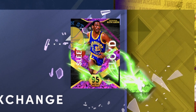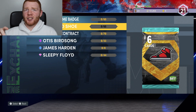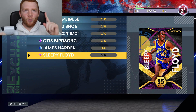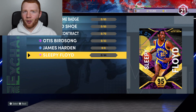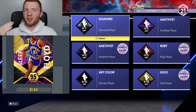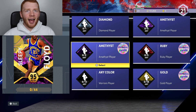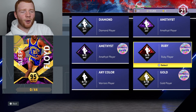You guys can see the man right there — it's Sleepy Floyd. That's the player I want to get. If you don't know how the exchange works, basically you put a whole bunch of your players into the exchange for one better player, and for us it's this 95 overall pink diamond Sleepy Floyd. When we go into it, this is what we need. It requires a diamond player, five amethysts, and two original owner amethysts — so that's seven amethysts all up. I'd say this set probably costs about 150,000 MT, which is definitely a lot, but I want to see if it's worth it.